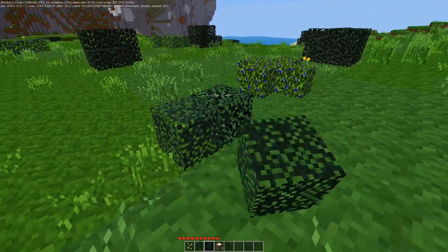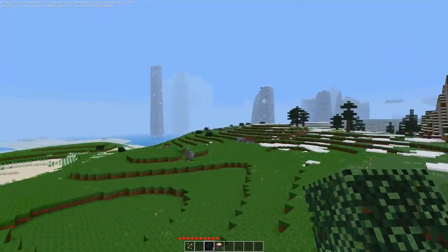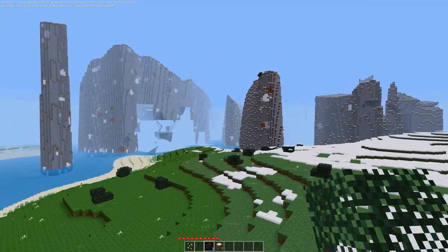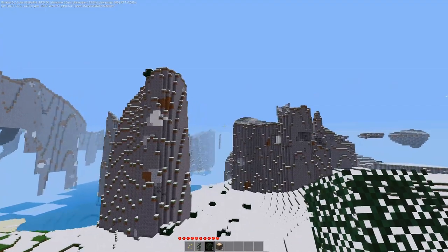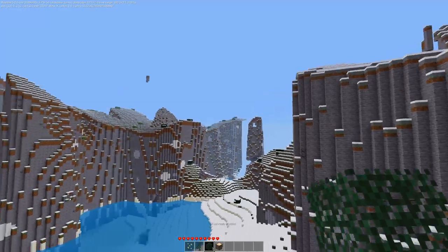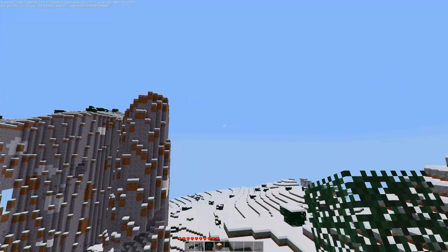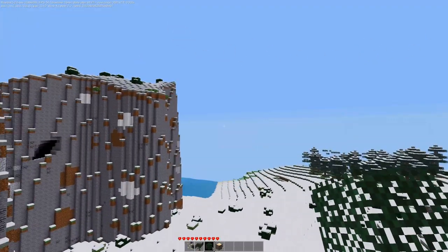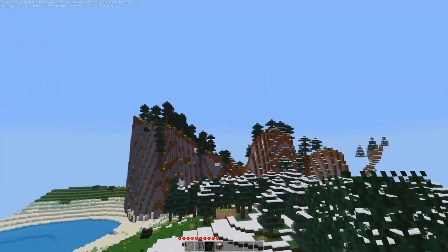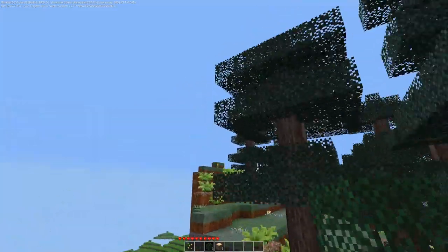It looks like this one might be a little richer in color than that one. Let's continue in our exploration, because it's not just grass and pine needles that are changed — it's also other things. The savannas, the dry dirt... I don't remember where they are. But we can see up here these pine needles are definitely a different color.